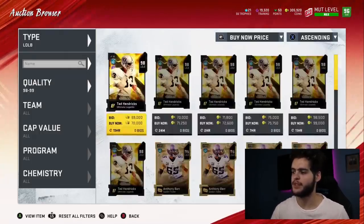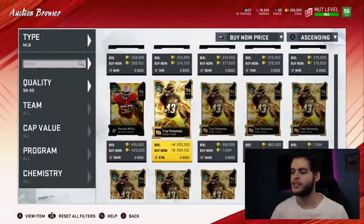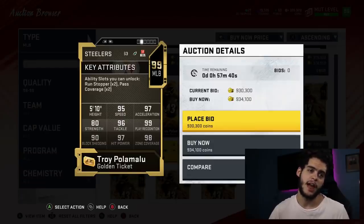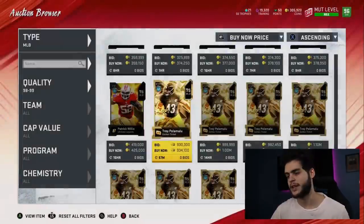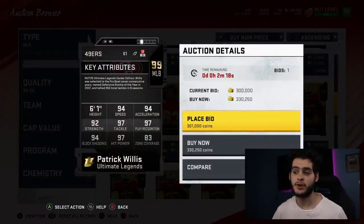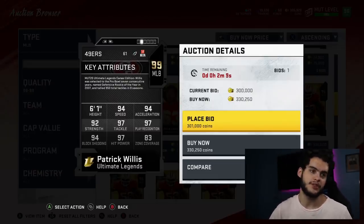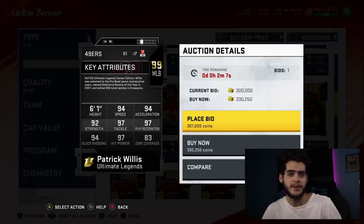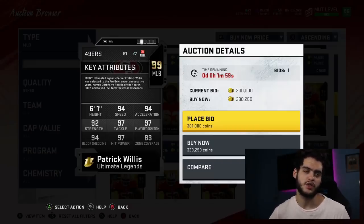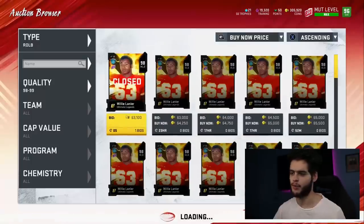Anthony Barr is a tad bit cheaper, but it also comes down to scheme. Middle linebacker is tough. If you've got the coin, I think Troy Polamalu is the greatest middle linebacker I've seen in a while — he's going to force fumbles, outrun wide receivers, and play better zone than cornerbacks. You can't beat those stats. But if you're on a budget, Patrick Willis is still an amazing option. He doesn't have the zone coverage so you'll probably want to user him, but Patrick Willis will have close to 98 speed with everything — just great, pure linebacker stats. Obviously Polamalu is a safety playing outside linebacker as a golden ticket, which makes his stats look a little more absurd than they should be.